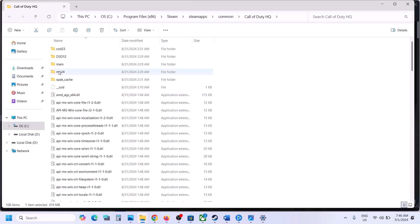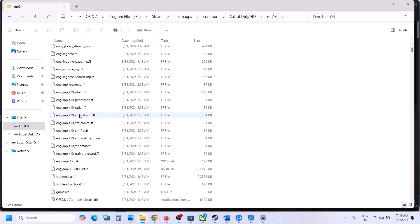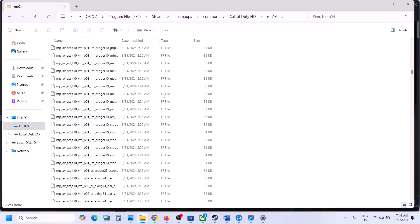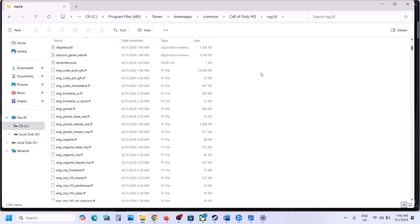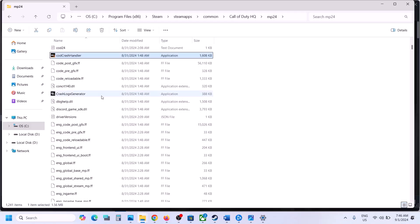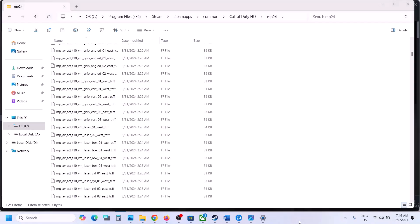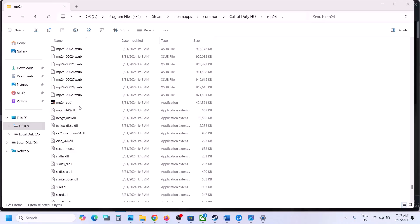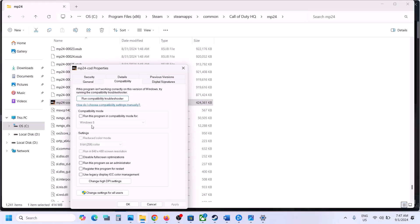Also open the mp24 folder, find the mp24 COD exe file, right-click it, select Properties, uncheck the compatibility box, hit Apply, click OK, and then launch the game.